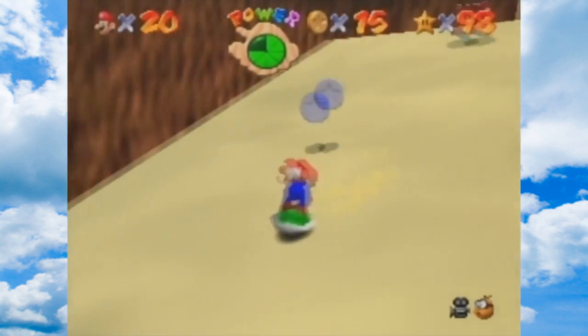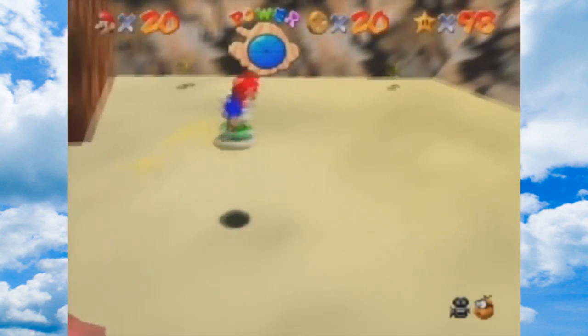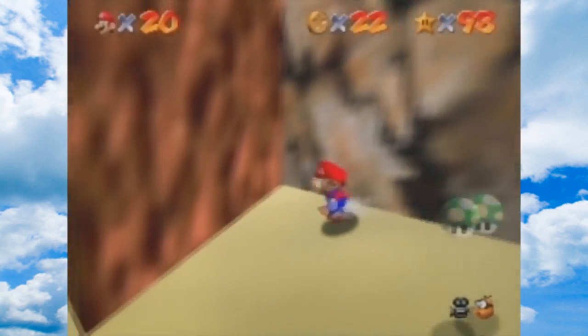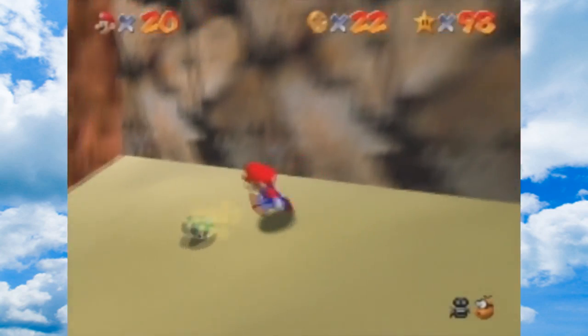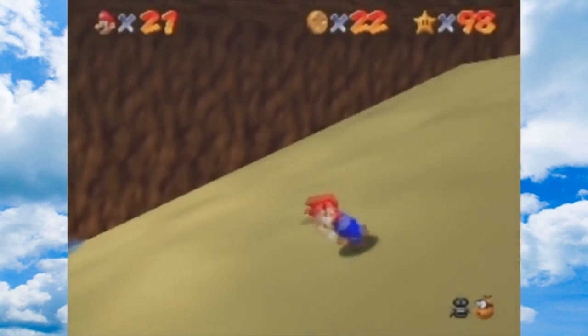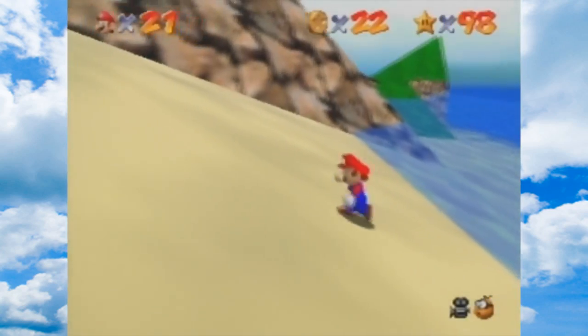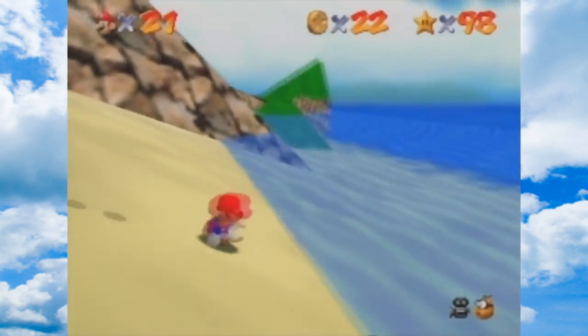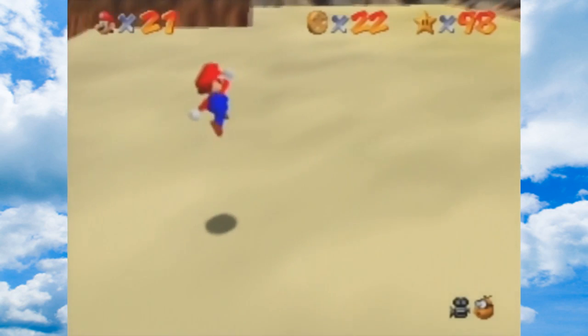In the first Super Mario Bros. game, he throws the Spineys at you. Where is he? I know I didn't kill him. I think that's the fly guy. I hear him, but where is he?